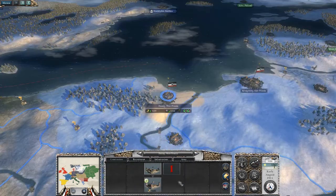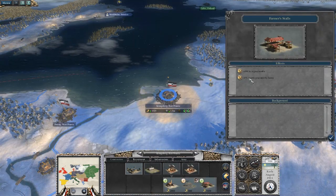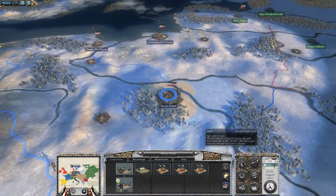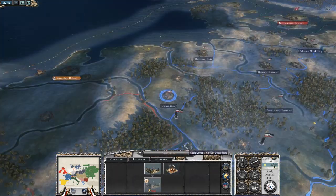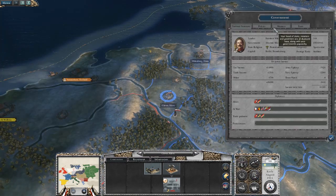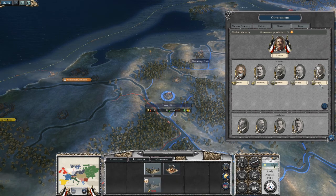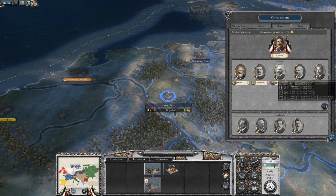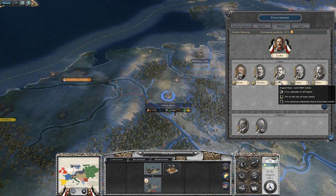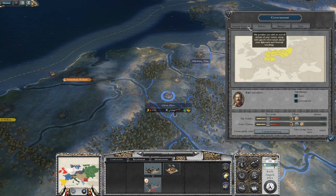Gonna build all these things — no negativity towards our people, and it raises our money and our growth rate. So we're gonna build a lot of those in the very beginning. Got our technology rolling. Now with the ministers, we're gonna replace the navy. We immediately get a good one, and we need a new justice — got him. So it's even better, we got two good guys. We're gonna keep it like that for a while.